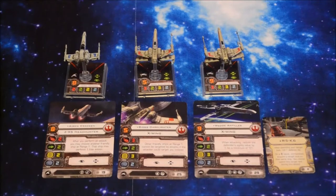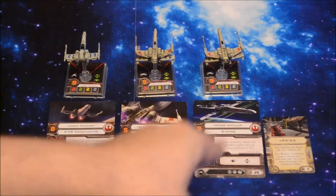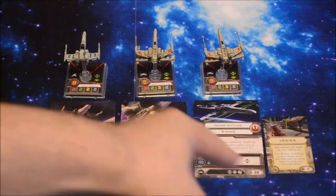As far as my fleet is concerned: Z95 Aaron Kraken, X-Wing Biggs Darklighter, and another X-Wing Wedge Antilles. Wedge Antilles has the R5K6 Astromech Upgrade. All of that comes to 75 points.